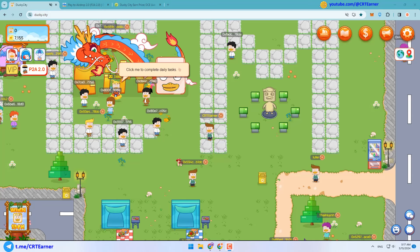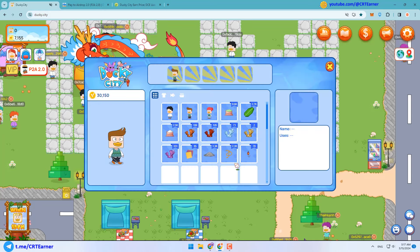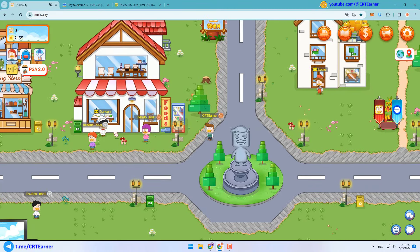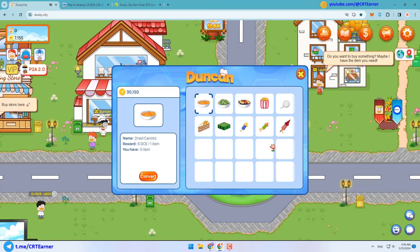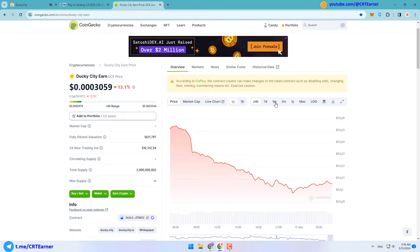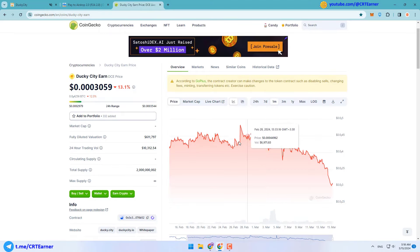I introduced this game a few days ago. Season Zero has finished, and if you still have items like cake or fireworks you can sell them to Duncan and convert them to DCE token, the previous game token. With the release of Season One and the new token DCM, the price of DCE is decreasing. In the new event you will receive DCM token, which is not listed yet.